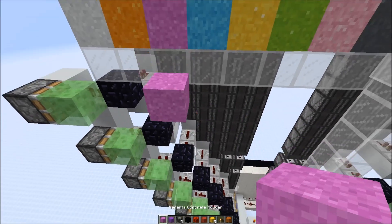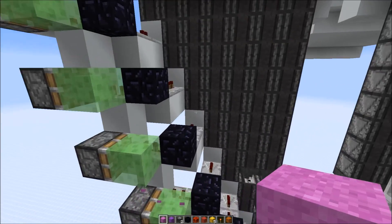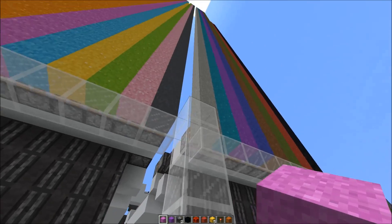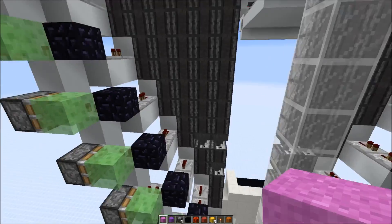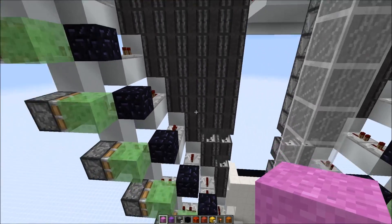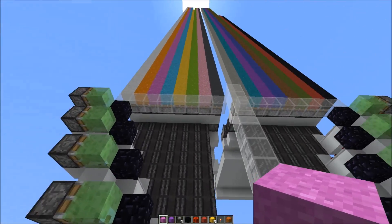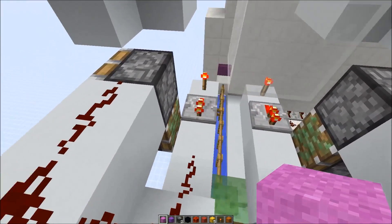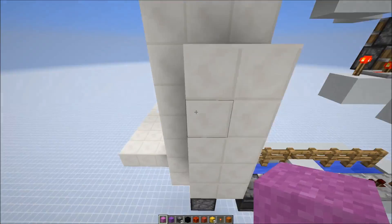The blocks fall down here, and then at the exact right timing, I push them against those glass blocks where they just fall down. I just had to figure out the timing through empirical testing to get the perfect timing for every spot. And the items just fall down here and are transported further into the system.